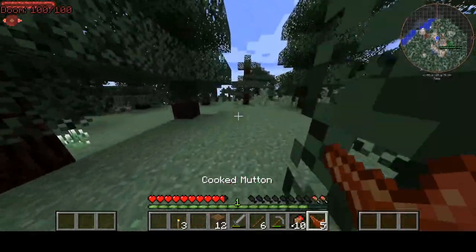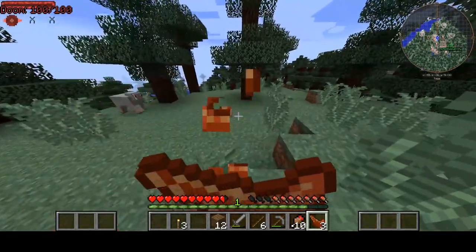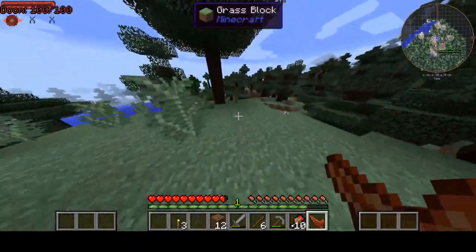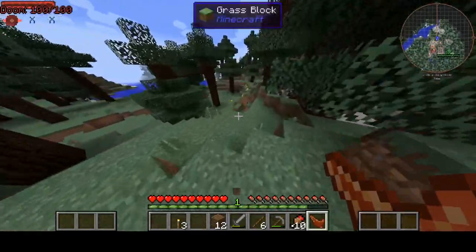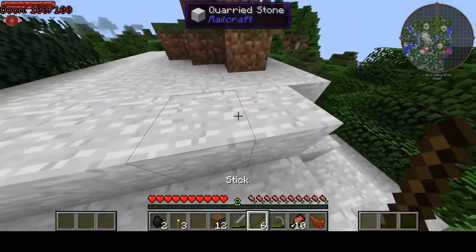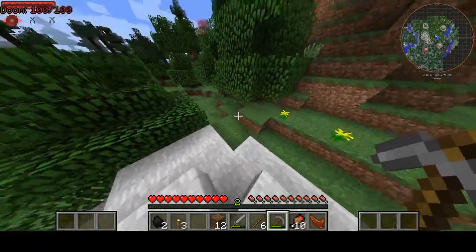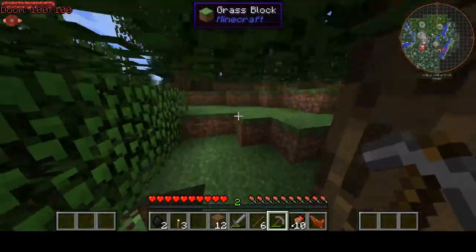We're going to find out what happens if we go in this direction, considering we haven't been out this way yet. Maybe we'll find another castle — imagine finding another castle in the same forest, like right next to each other. Oh, quarried stone! That means there's Railcraft, I think. I remember getting this in one of my let's plays before, so I think there's Railcraft.